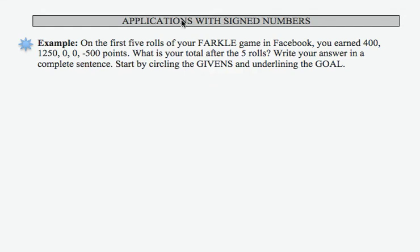In this problem, we're asked to look at an application with signed numbers involving a game of Farkle on Facebook, which is a dice game. So on your first five rolls, you earned 400 points, 1,250 points, 0 points, 0 points, and negative 500 points.